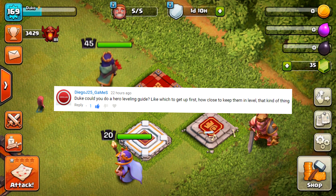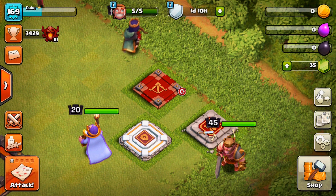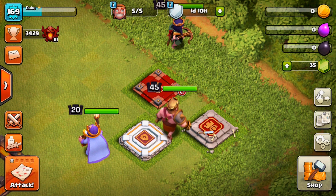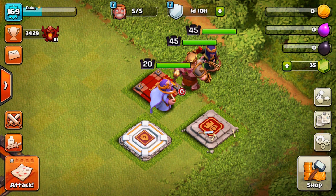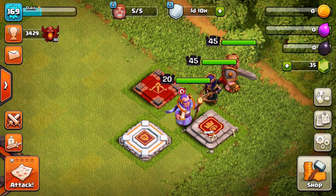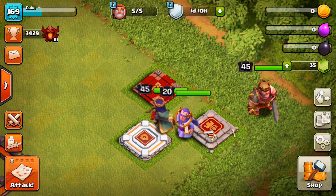I thought it was pretty interesting and might be an exciting video to do, because I know pretty much everyone who plays the game wants to level up their heroes and get the maxed heroes. So we are going to be going through every single Town Hall level from Town Hall 7, where you unlock your Barbarian King, all the way up through Town Hall 11 where you are looking at these max heroes right here.